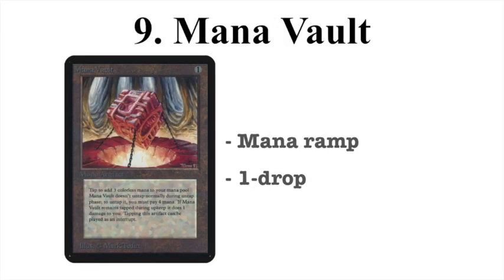At number 9 we have the Mana Vault. For one mana you can cast it and tap it to add three colorless mana — basically an instant bonus of two mana. You can use it immediately or have three extra mana your next turn. It's great early game to get tempo going, and also late game with X spells. The downside is it deals one damage to you during upkeep when tapped and costs four mana to untap. But most players who run Mana Vault have a sacrifice mechanic — combining it with Transmute Artifact or Sage of Laquatus — or simply take the damage because their deck is so fast their opponent is dead before the damage matters.